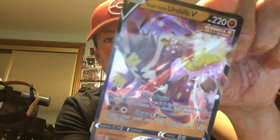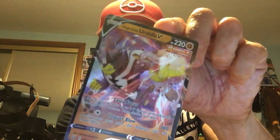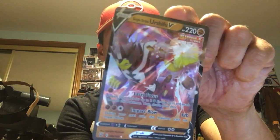I want to show the Single Strike Urshifu V card — it looks really cool. I still need to get the Rapid Strike Urshifu V as well. Seeing Pokemon cards in person like this is amazing — I've seen it in pictures and videos before but seeing it in person, these kind of cards look fantastic. Comparing the two promo cards, I like the Tyranitar V artwork more than Empoleon V, though I'm keeping both. I just love collecting Pokemon cards for fun.